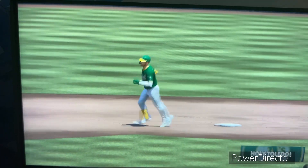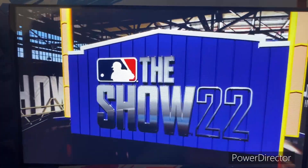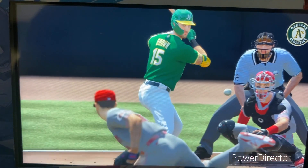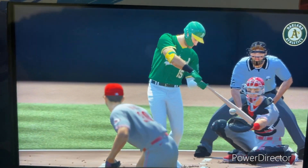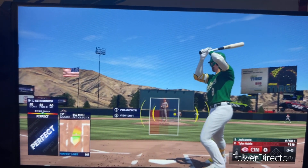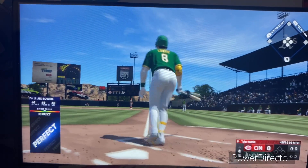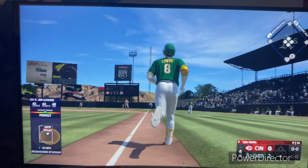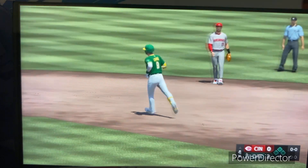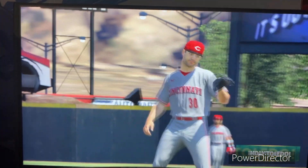Seth Brown goes deep and they add to their lead, it's 2-0! Back-to-back homers — always a special feeling at the ballpark, especially if it's your team that does it. Here's Lowry now — he's over one. This one is smashed down the right field line, way back there, fair and gone! Three in a row — wow! They boost their lead, it's 3-0!